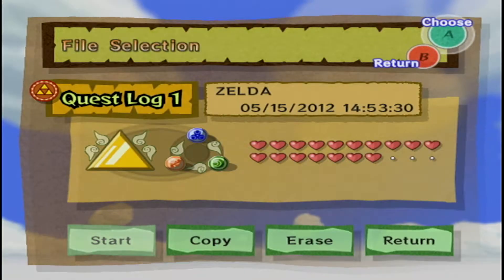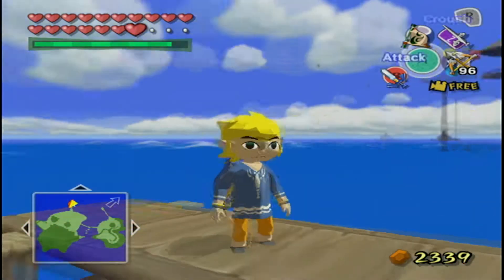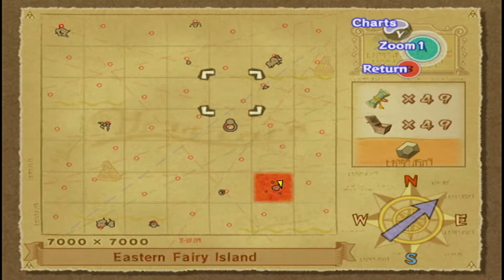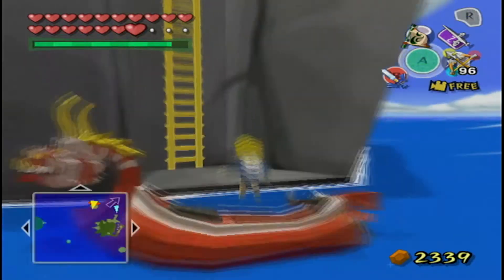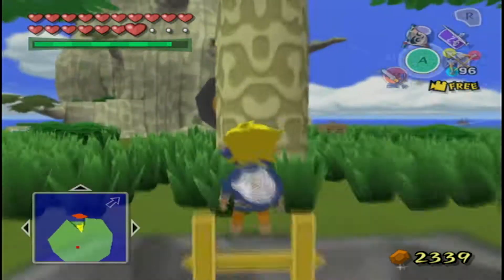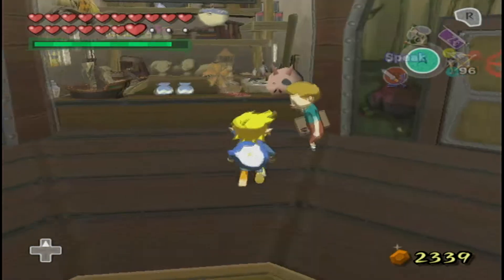The time it'll spend loading will be spent with Link holding the sail above his head. But yeah, this is my completed save file with the second quest — Link is in his pajamas the whole time, and Ariel has a cool red skull dress right from the start. And here I'm showing off the Nintendo Gallery.